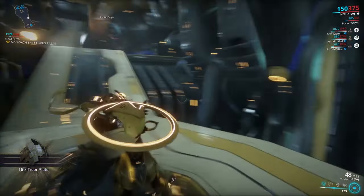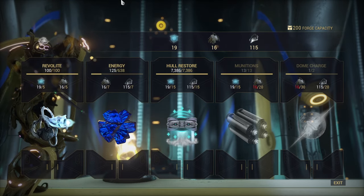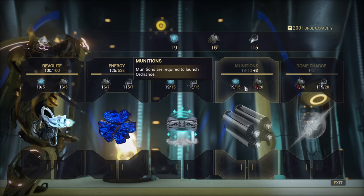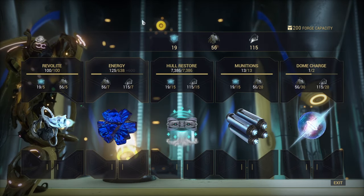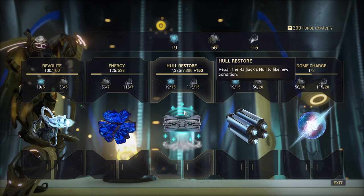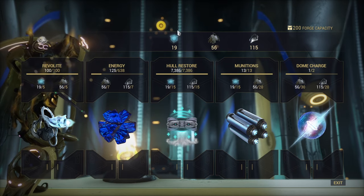At the bottom rear is your forge. This is where you replenish Revolite for the Omni tool used to repair hazards, ammo for ordnances and dome charges for forward artillery. You can also replenish energy or repair your hull, but you should just ignore these. The materials shown are the materials you need to use your forge and you'll actively pick them up throughout the mission.